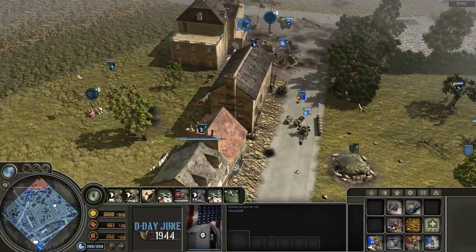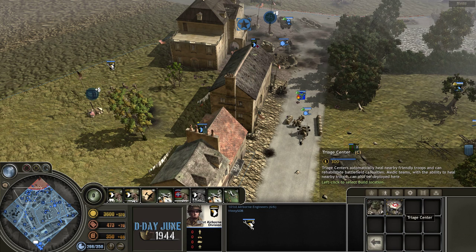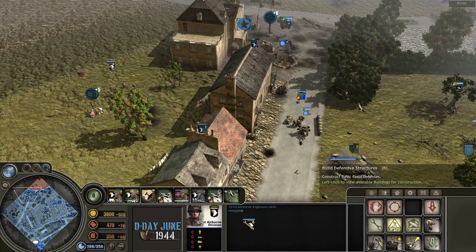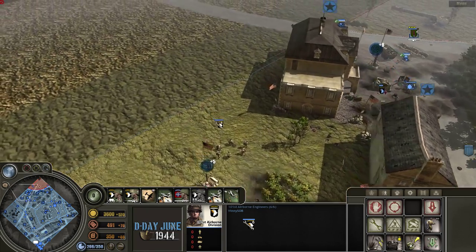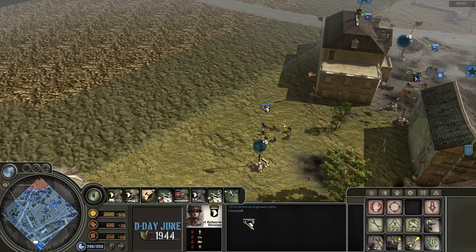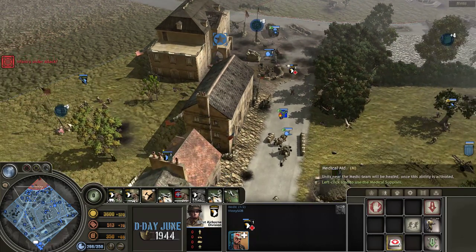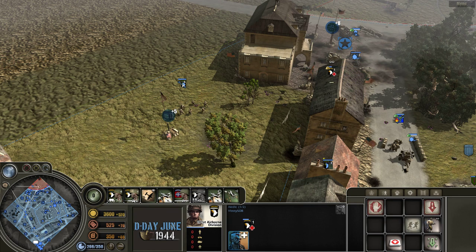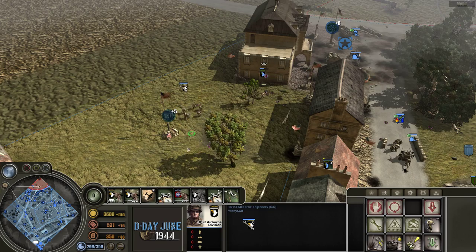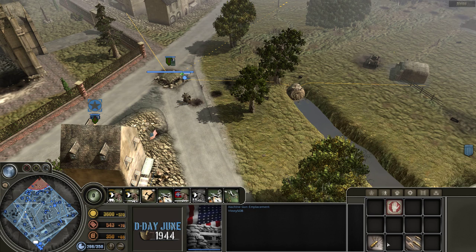The airborne engineers come with demolitions and satchel charges. They can only build defensive structures and a healing triage center, but they can also build standard defensive and attack items. The cool thing is because they are airborne — they dropped in — if these guys get injured they can reinforce from anywhere on the map. The medics have the maintain command range ability; you click on another unit and they'll attach to them just like British lieutenants and captains, following them around.